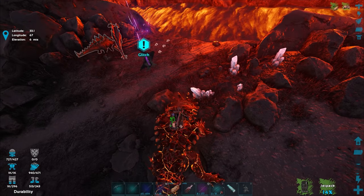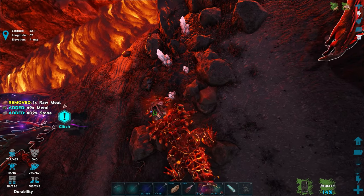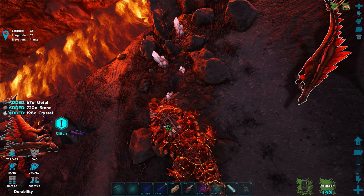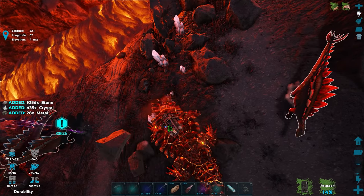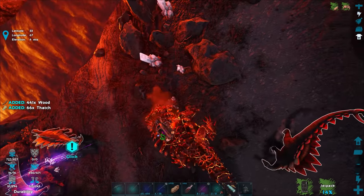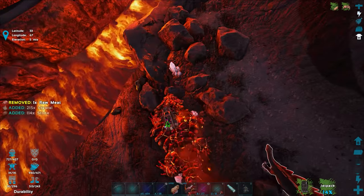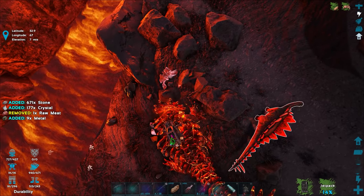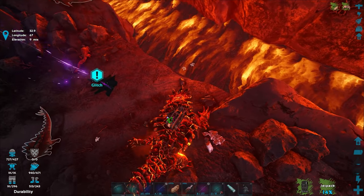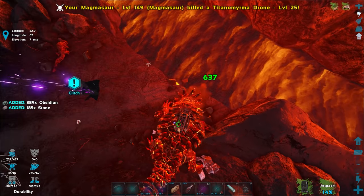Whoa, there's actual crystal over here — or is that salt? I think it's crystal. That'd be good if there was salt here too. Let's see if we can mine it. Okay yeah, we are able to get crystal with this guy in a pretty good amount — maybe 500 or so. Some of it might just be decoration or broken pieces of crystal on the ground.